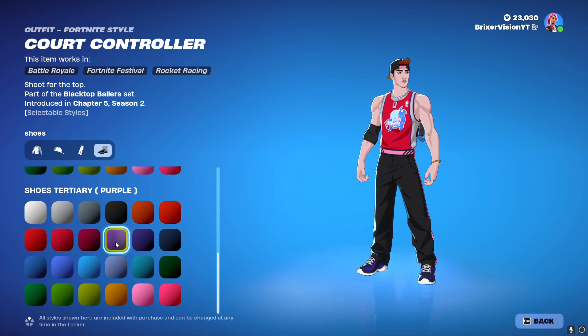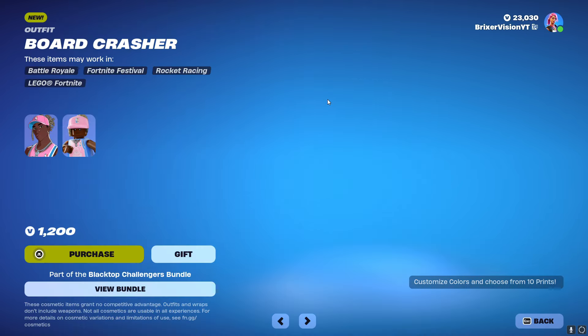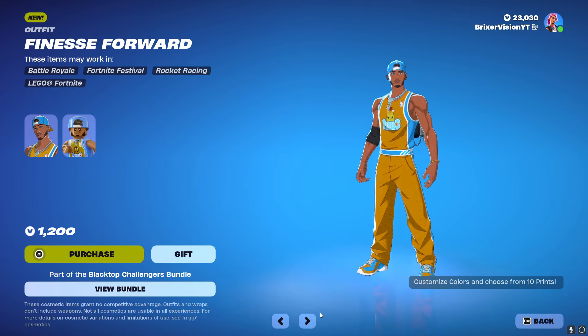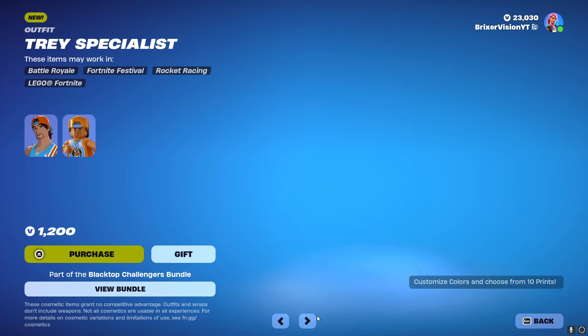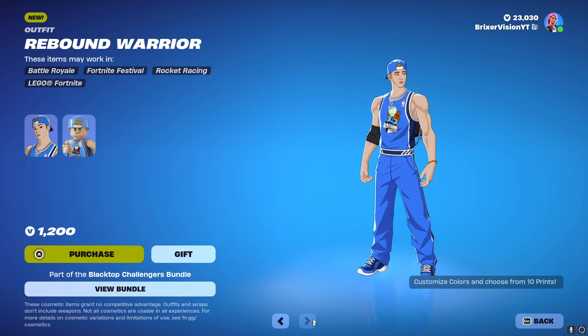There's so much customization. They all have Lego styles too. So here's what they all look like. Here's Board Crasher, we also have Finesse Forward, Trace Specialist, and Rebound Warrior.